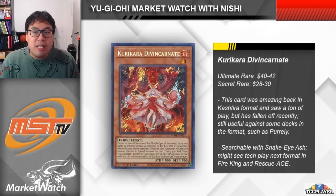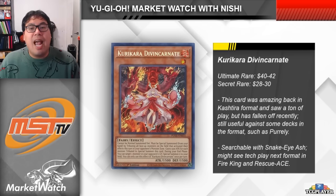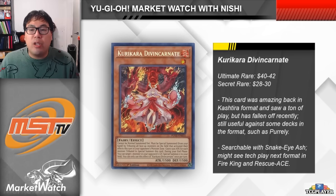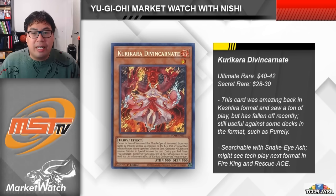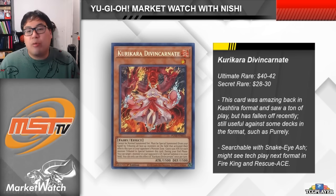The card is still useful against a couple of things this format — it's really strong against Purrely, and it can help push through certain big boards. Of course this is a fire monster so you can reveal it with Stake Your Soul in the Vanquish Soul strategy, but really I feel like this card just isn't worth taking up a slot in your deck right now. Going into next format though, Kurikara is a card that you'll want to keep an eye on, because it is a search target for Snake Eye Ash. It's not like Kurikara is a terrible or useless card — it's just that the situations don't come up as often where it's a really strong piece. But when it's a search target for Ash and Ash can be summoned out of the deck really easily, teching in one Kurikara for when you need to push through a board isn't a bad idea at all.